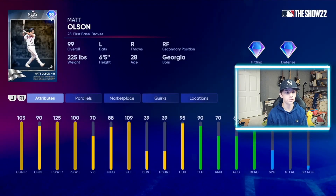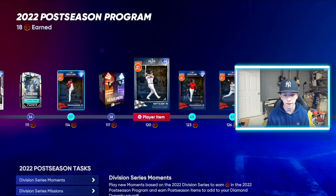Next, we have Matt Olsen from the Atlanta Braves. 103/90 contact, 125/100 power, 70 vision, 88 discipline, 109 clutch, 90 fielding, 70 arm strength, 69 arm action, 41 speed. Can play right field — obviously the primary position is first base. Matt Olsen — this looks like a very solid overall card. Matt Olsen obviously can rake, he's got a pretty glitchy swing. Can absolutely destroy right-hand pitching. Great power facing right-handed pitchers. Nice little fun card there.